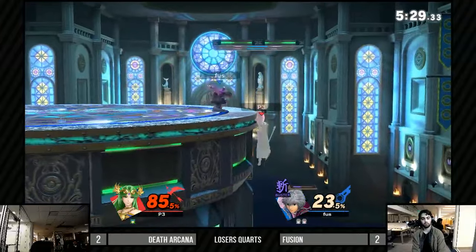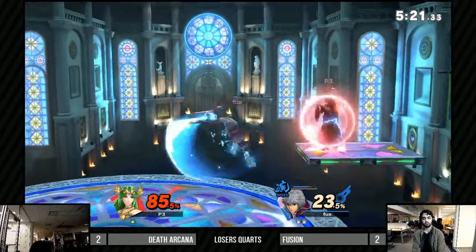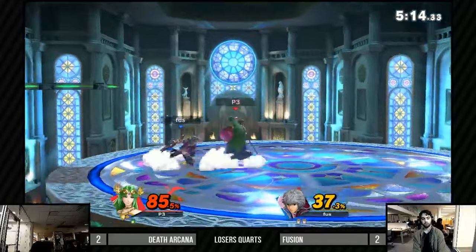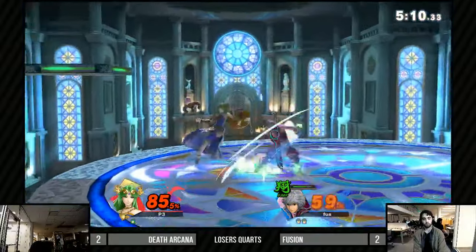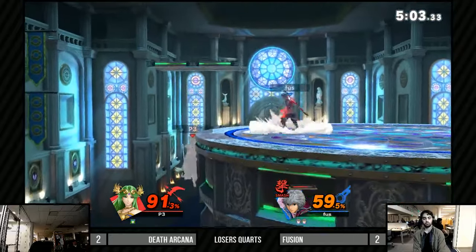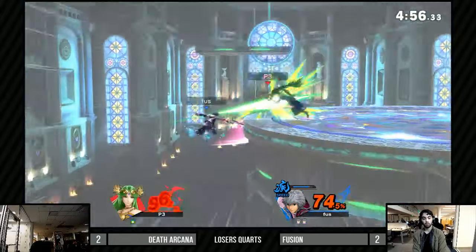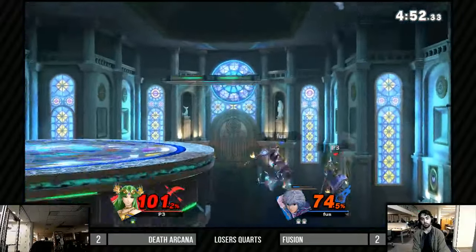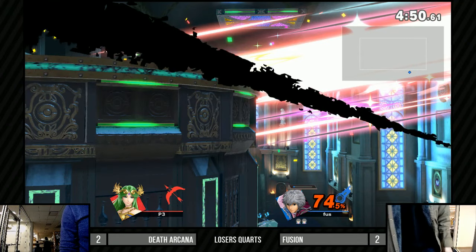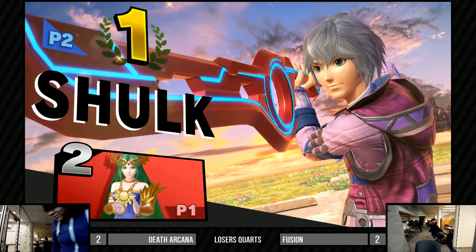The stage might be a little smaller too. He's just pressuring them to stay up on that platform — not catching a little bit of invulnerability from the get-up. Oh, that was so risky — there is roughly a one-frame window where get-up from ledge is vulnerable. But goes with the run-off and gets him! Wow, great stuff from Fusion. That was amazing adaptation from both players — really watching the mind game between the two of them was fantastic.